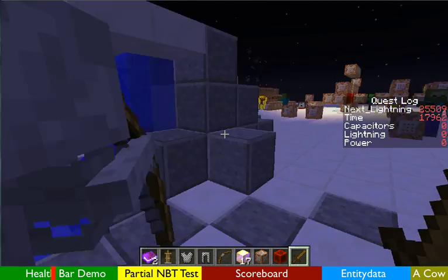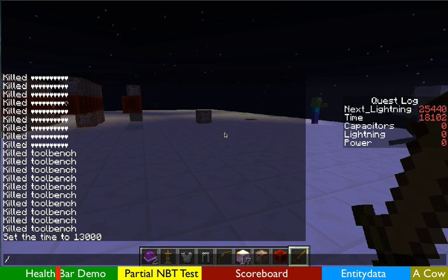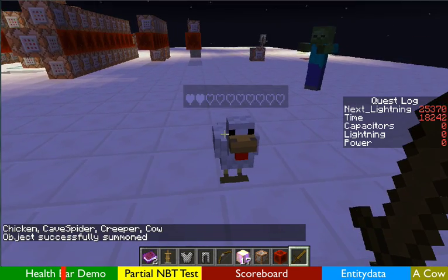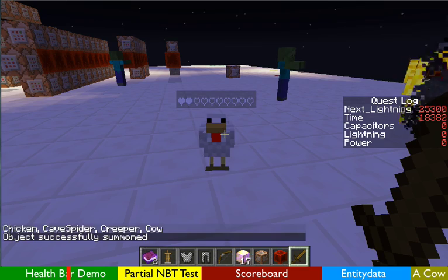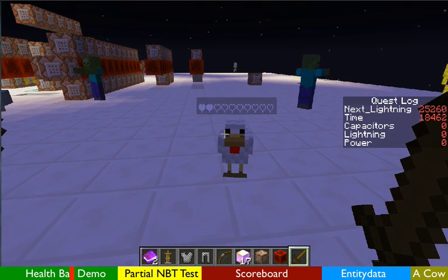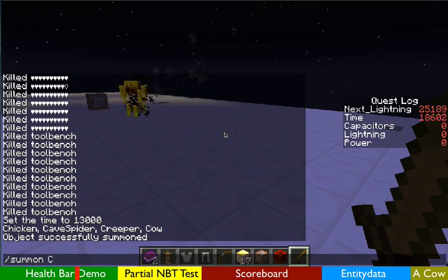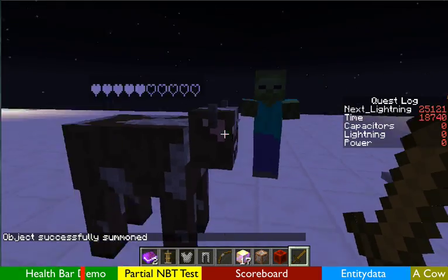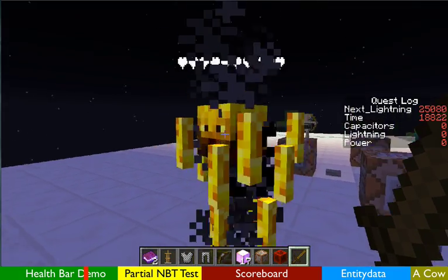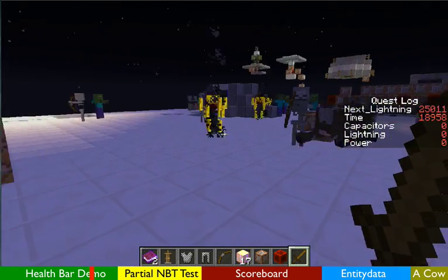Isn't this absolutely cool? This will work for any mob that is spawned in the world — there's nothing special about this mob. If I summon a chicken, you can see that each one of these hearts is actually two health points. Chicken has four health total, so one hit and it dies. If I summon a cow, you'll see cow actually has ten health — well, I've hit this one before. Aggressive mobs spawn with twenty health, but things like cows, chickens, and others have a different amount.